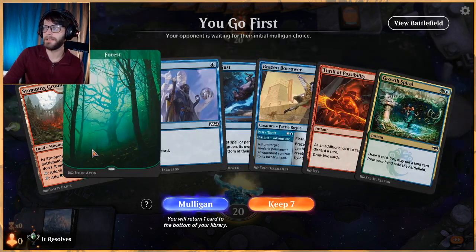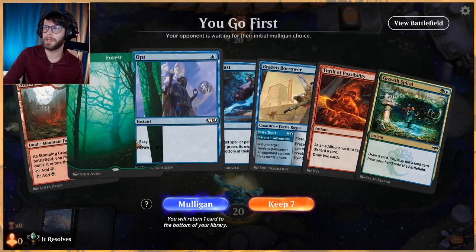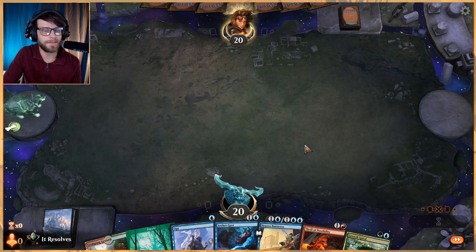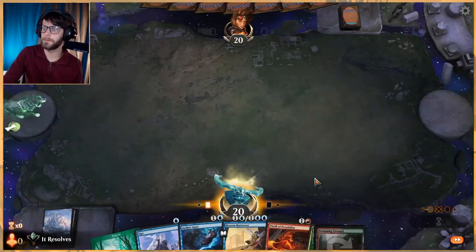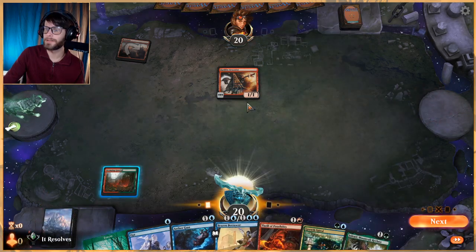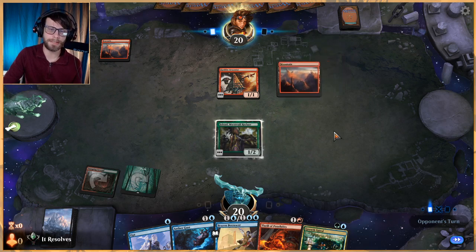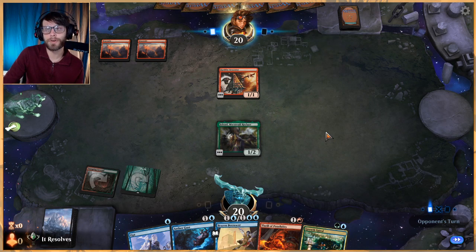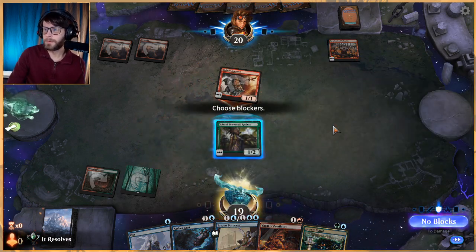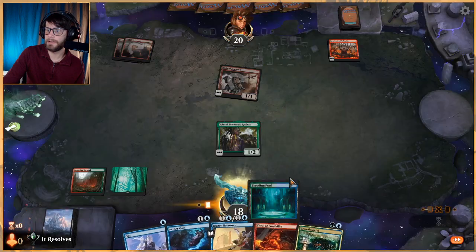This hand is a little tricky. We have no payoffs — just a ton of draw and a little interaction. We also have Thrill of Possibility. This is probably not a good keep, just going to say that off the face of it, but with Thrill of Possibility we do have a shot. Goblin Arsonist — okay, well this is actually great. Let's play Jolrael. This may eat a shock but it's a must-answer on their side, otherwise we just get to go wide.